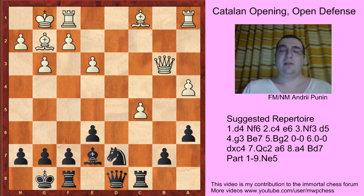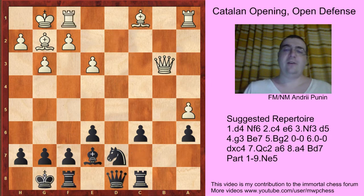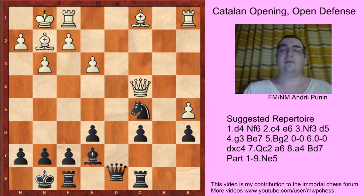So Nd7. If here c6, bxc6, Rd1, Qc7, Bd2, Rfd8 — White has some compensation, but nothing else, like in the game Anastasian. And if a5, then just Nc5 is a strong move, with the idea after Qc4 to play Qd3, changing the queens. And Black has no problems at all.